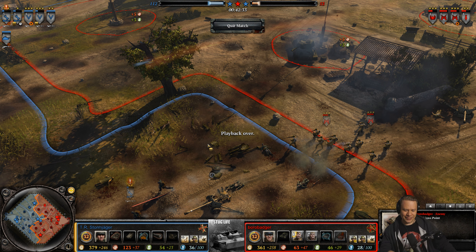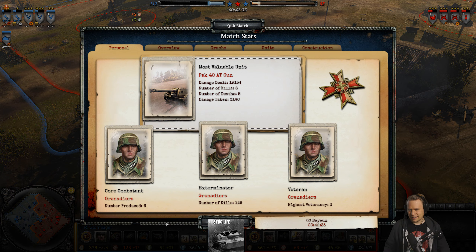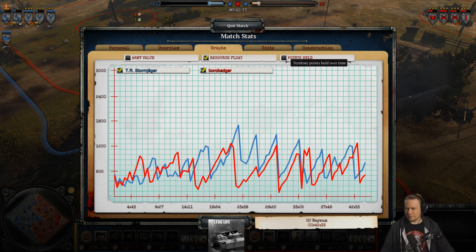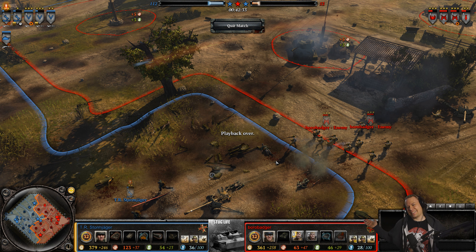Hey, you want some stats and I want stats too. Let's see — survival is lots of damage taken. Core combat unit were actually the combat engineers. Most damage still by Stormjager, lots of units killed for Stormjager too. Here we see the graph again — Borobadger and Stormjager going to town in these frantic engagement dives. Resource float was floaty, points held — they were indeed held. Here we see Borobadger stuck in his corner but then breaking out and getting most of the map control. We know how it ended. Anywho, that is it for this time — I'll see you wonderful people later, bye bye!